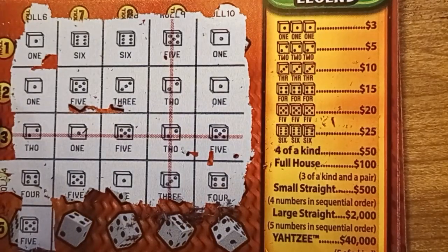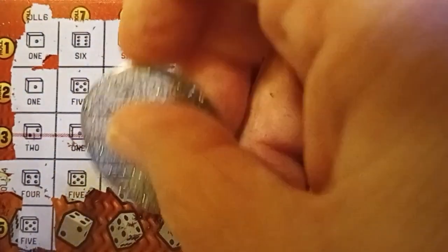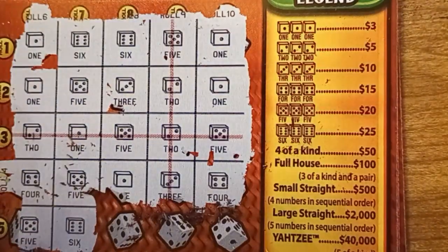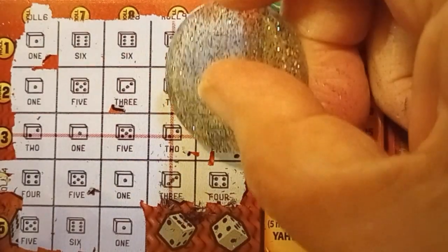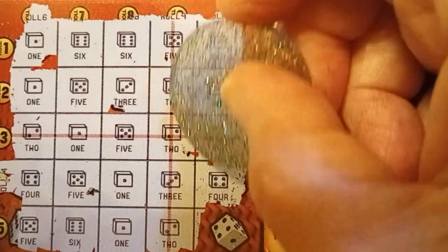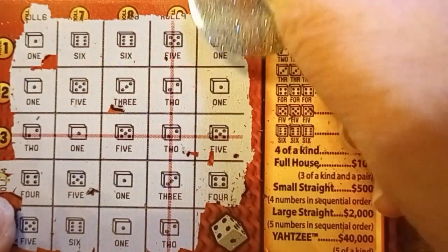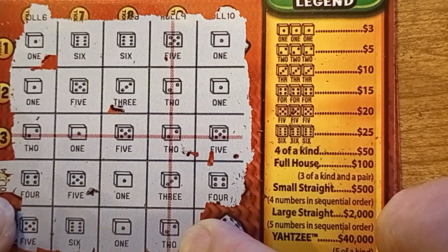Coming down: one, one, two, four. So we need another one for a win, and we got a five — no win. Six, five, one, five — we need a five for a win, we got a six. Down again: six, three, five, one — a four will give me a small straight, we got another one, no help. Five, two, two, three — either another two or a four will give me a win, and we got a two! So that's a two, a two, and a two. Three twos is five dollars, but we've got it on the red line — this is a ten dollar winner!